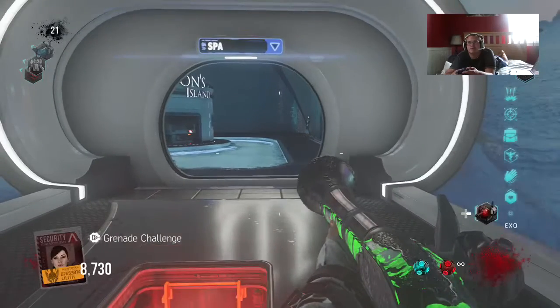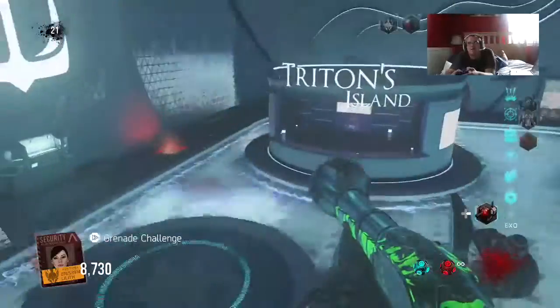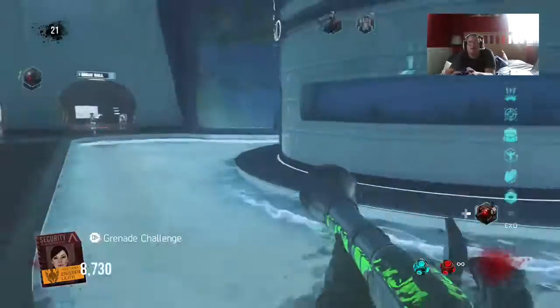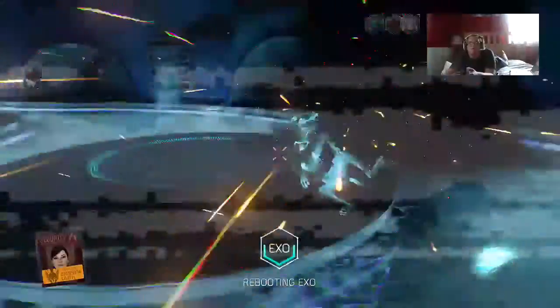What is up guys, this is Plux. This is another Call of Duty Advanced Warfare Exo Zombies video. Today I have for you Step 5 of the Easter egg for Descent on Call of Duty Advanced Warfare. So what you want to do on Step 5 is — it's a pretty fun challenge — you can only use a grenade the whole time.